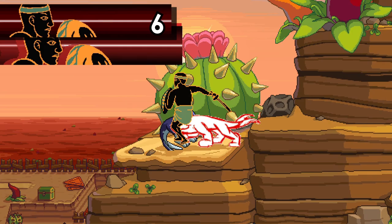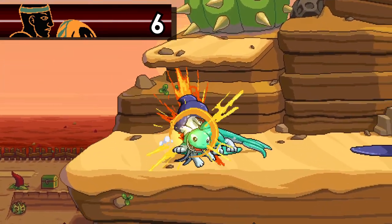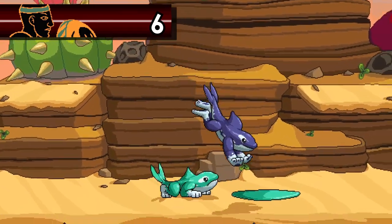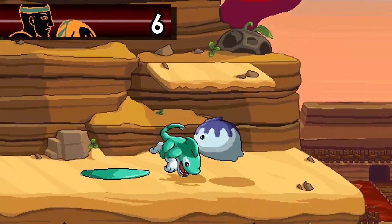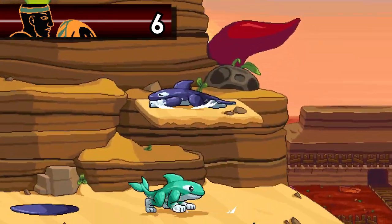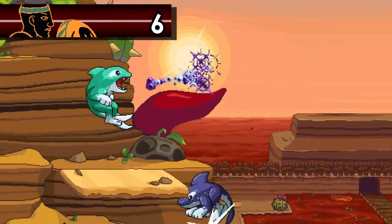Nicandrios is also a very basic assist, but he's everything you could possibly want for a cheap 50% assist. He's fast, has good range, can be done on wakeup, and extends combos. Literally the only thing he doesn't do is kill. There's nothing too fancy about him, but there doesn't need to be — just stab your opponent and keep them in the combo.